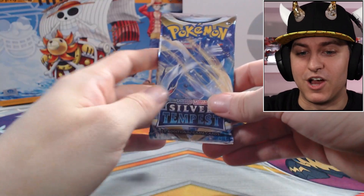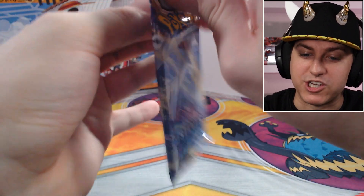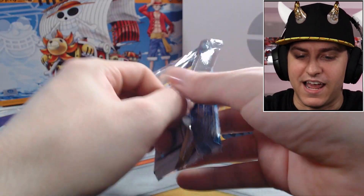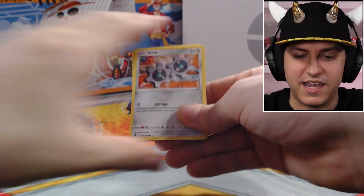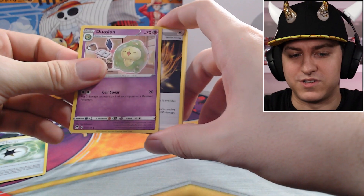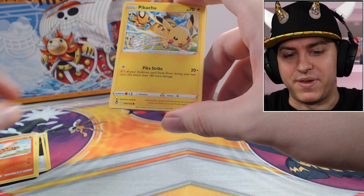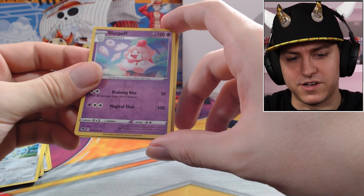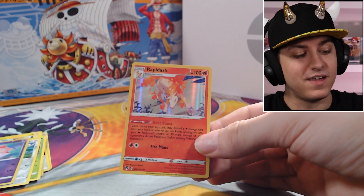Armaldo — all right y'all, last pack magic! Can I get a like on the video and a subscription if you haven't already? Comment down below if you think we're gonna pull something — last pack magic. It always seems to happen — I'll go for a large stretch of not pulling anything and then something wild happens at the end. Final code card of the opening, here we go! Energy, V-Guard, Energy, Duosion — Regenerative Energy again, Growlithe, Pikachu with the other two electric mice, Petilil.